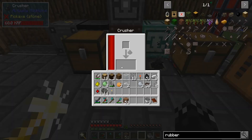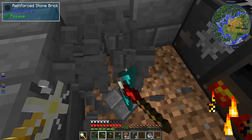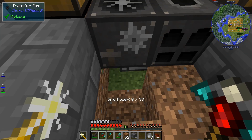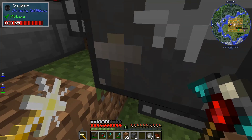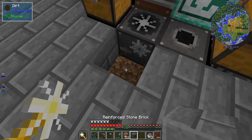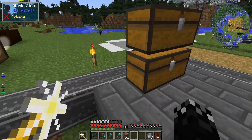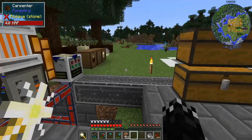I set up a little bit of basic automation here for processing ores, just through the crusher and powered furnace. Underneath, I ended up using Extra Utilities transfer pipes with just a transfer node — something basic, no fuss. It just exports into this chest. I've processed a lot of my ore — I've got a lot of boron, lithium, magnesium, silver. I threw all the ores I've mined into that chest.